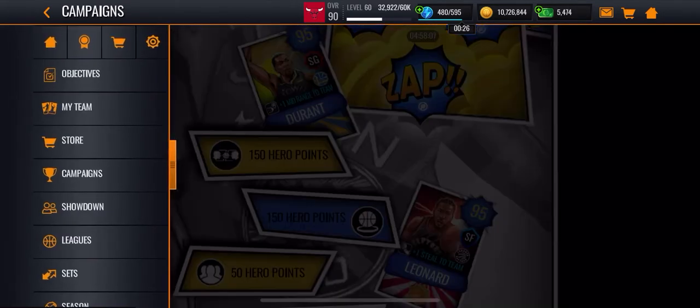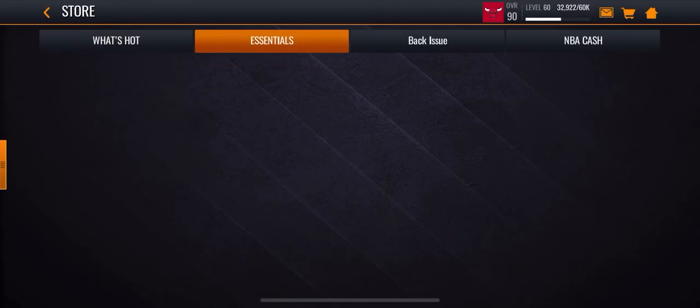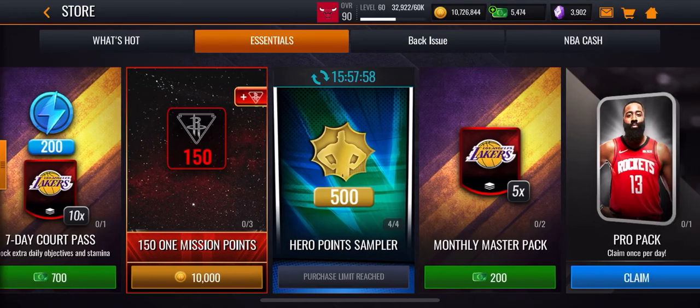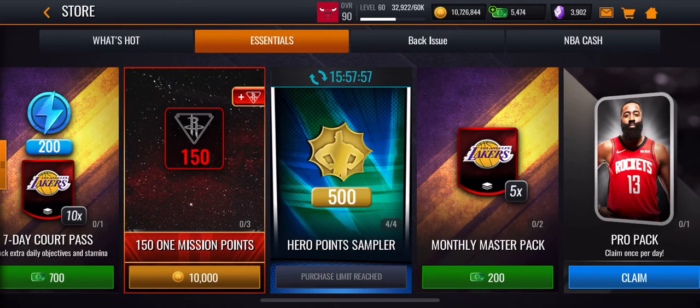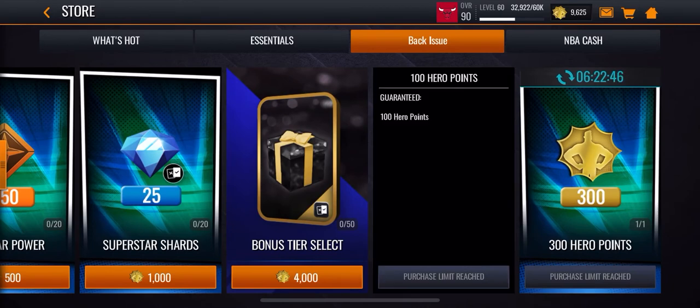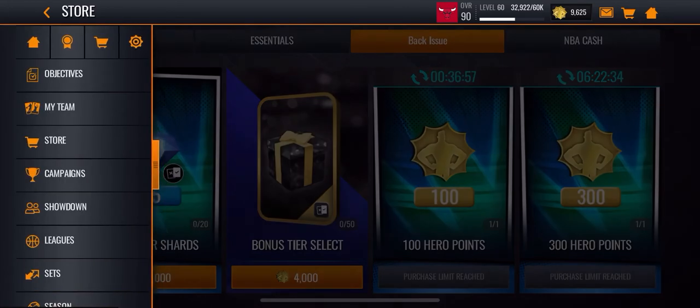You can also buy the store packs that are in the essentials. You can buy them for I think 15,000 and you get 500 hero points. You can also buy these packs here — I think the 100 is 100,000 and the 300 is 250,000, and you get to collect the 100 every four hours and the 300 every eight hours.